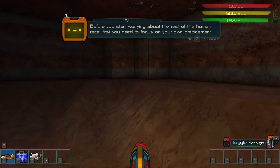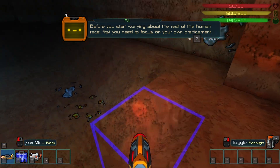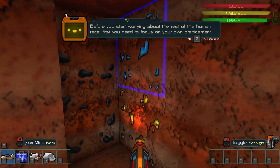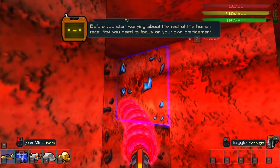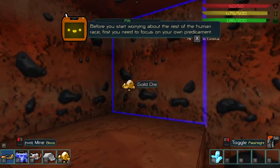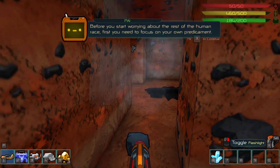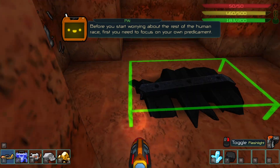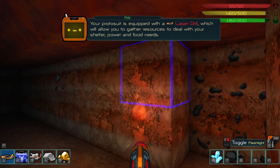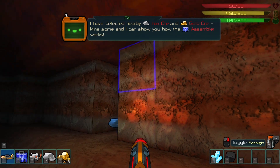The good news is, against all odds, you are alive and mostly intact. Before worrying about the rest of the human race, I need to focus on my own predicament - so I need to start mining. That's gold, that's coal, that's iron. I think you just mine into it and pick it up. Gold is the stuff that caused me pain last time because it's quite rare to find. Oh, that's a diamond - I've not actually used diamond yet.